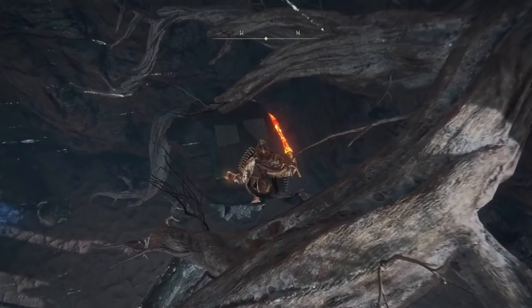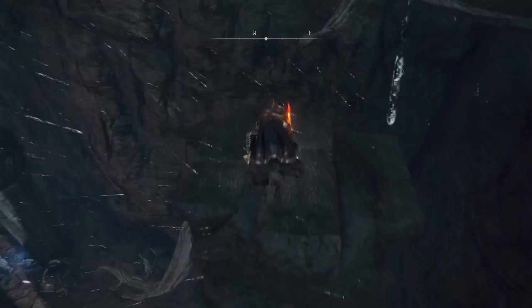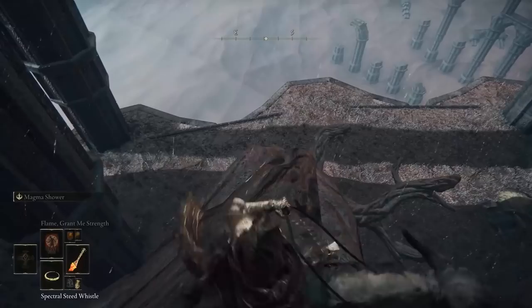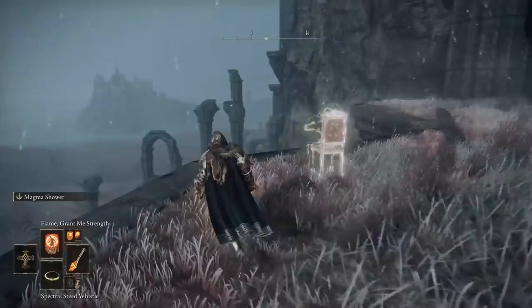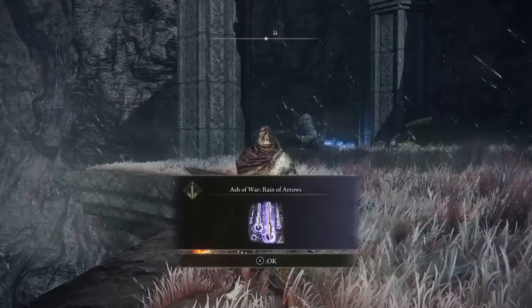You'll need to edge slightly to land on the branches below — missing these can send you falling to your death. From a stable branch, take out Torrent and jump over to a pillar, then onto a branch on the northwestern side against the cliff wall. Use your double jump to land precisely. Head down the lower end of the branch to the floor, avoid the giant enemy, and collect the Ash of War: Rain of Arrows.